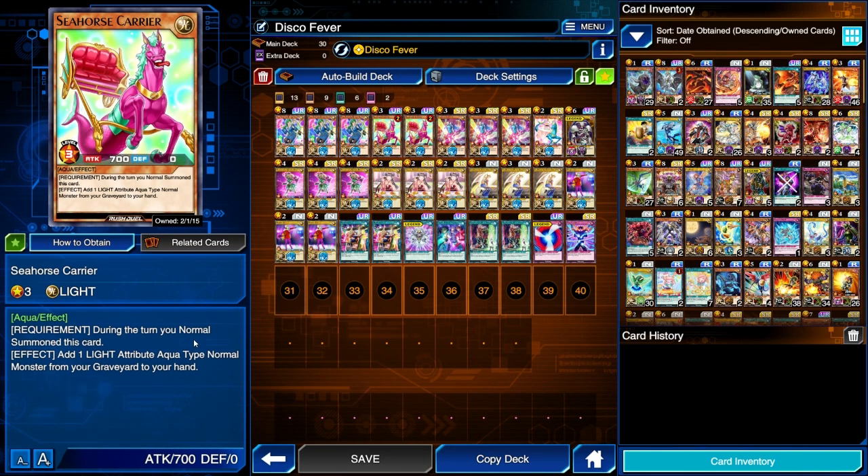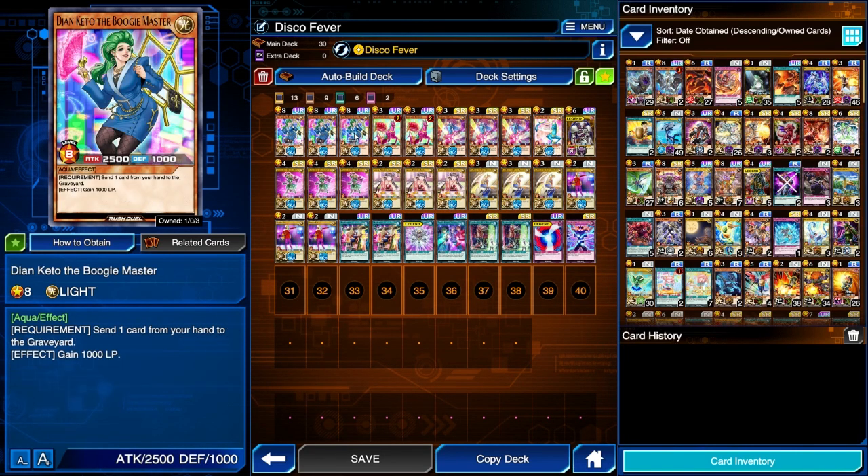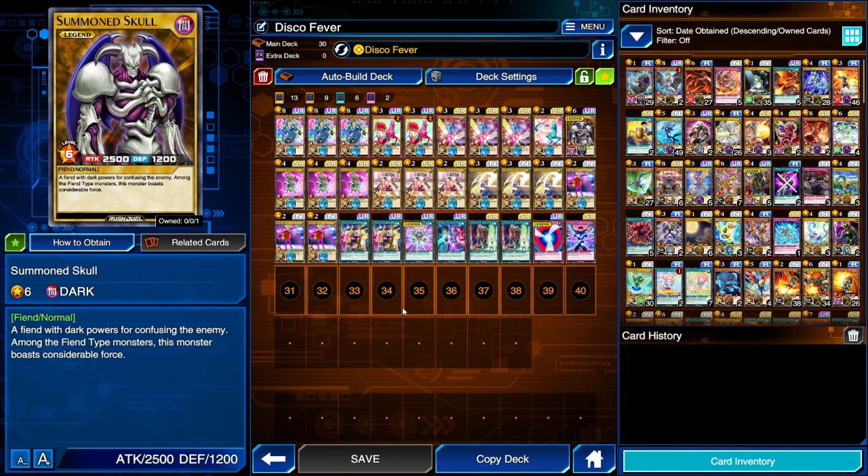Seahorse Carrier lets us grab Normal-type monsters from the grave. Fashion of Faith: if you have Normal Summoned this card this turn, and you have a face-up level 7 or higher Aqua-type monster on your field, draw one card. Then all face-up level 7 or higher Aqua-type monsters on your field gain 400 attack until the end of this turn. One of the best cards in the deck — it works really well with Diane Kito to boost her attack. Seahorse Server: if you have a face-up Light Attribute Aqua-type Normal monster on your field, gain 500 life points. One Summon Skull, our level 6 Beat Stick.